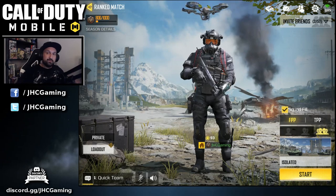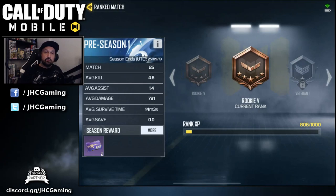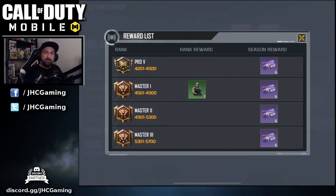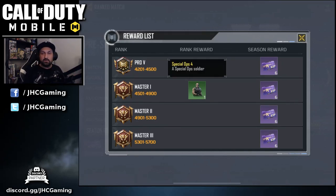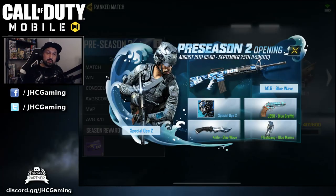Before we go into the gameplay, let's go over the skins. First, they added a new preseason in battle royale — if you rank up you can unlock a new skin at Master 1, which is a bit of a grind. Some of my friends on Discord already got it and it's named Special Ops 4. I will definitely go for that one; I started grinding today and played a bunch of battle royale.